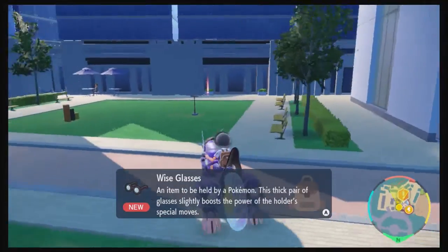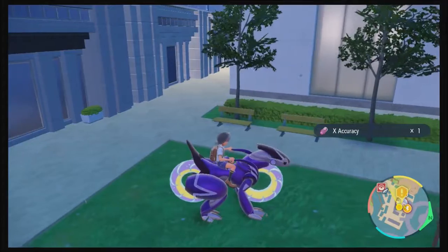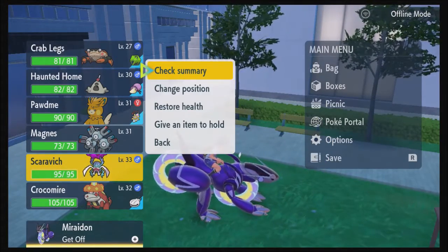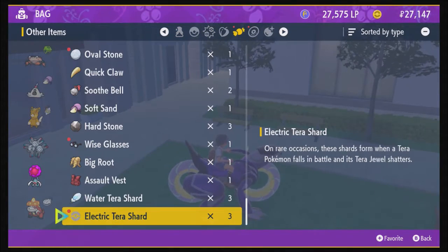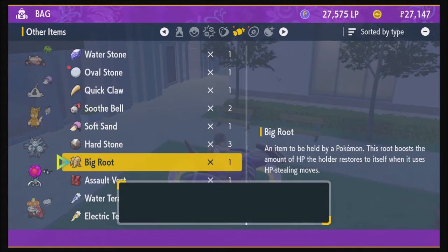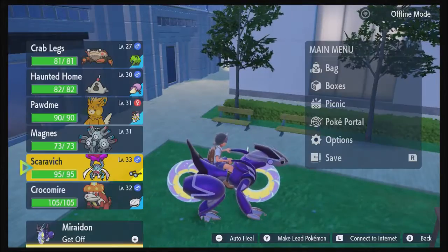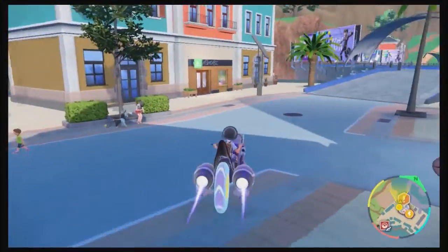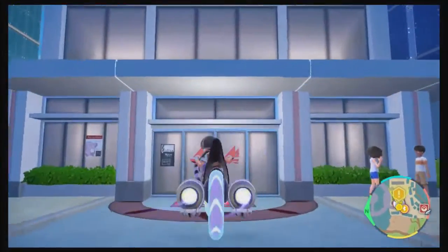I got some Wise Glasses. Maybe I should give the Wise Glasses to Scarevitch. And an X Accuracy. I think it's time — this is the building I need.